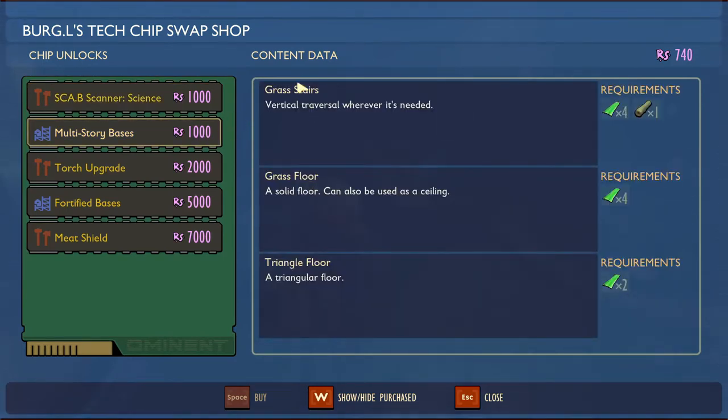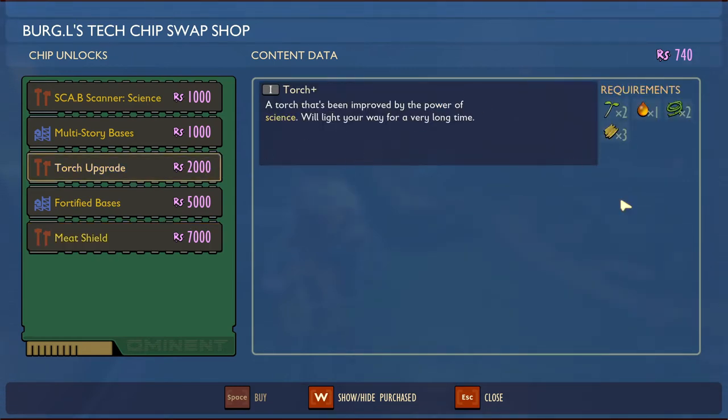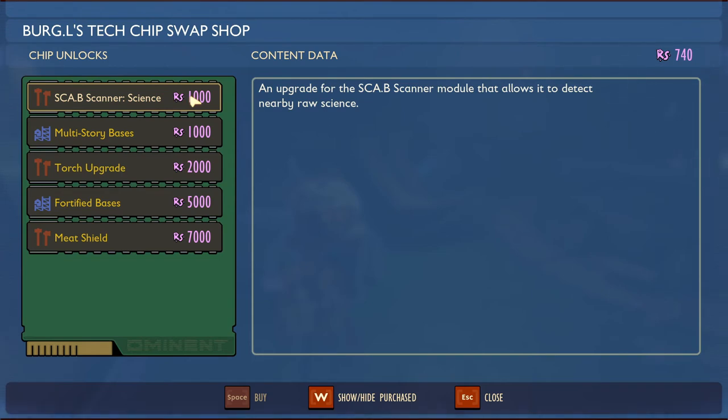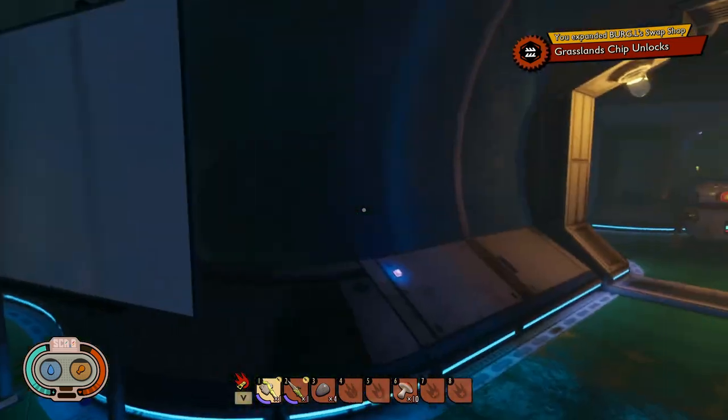Here it is — multi-story bases. We get grass stairs, a grass floor, and a triangle floor. This is where you get all the upgrades — you can get walls from 'Fortify Bases' and get some cool buffs from that. There are also torches that go in walls for 2000, and scanner science that detects raw science nearby with your watch.